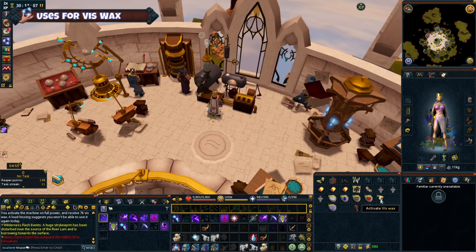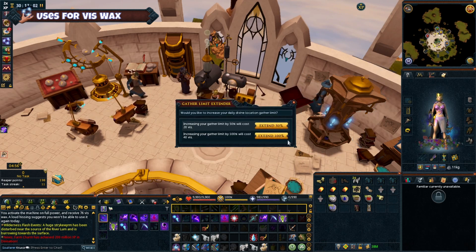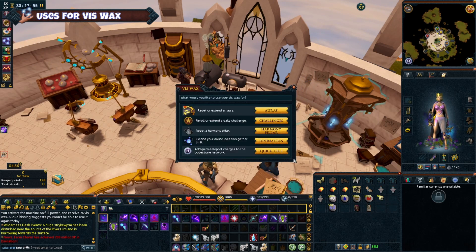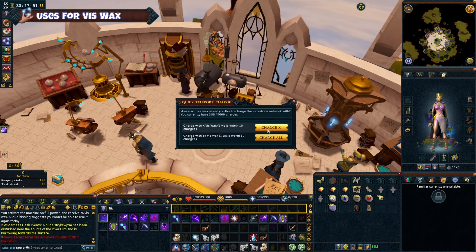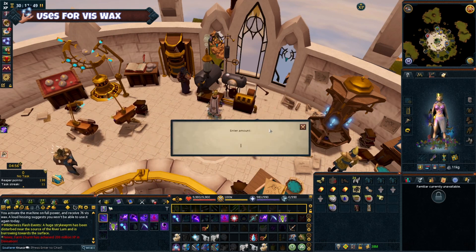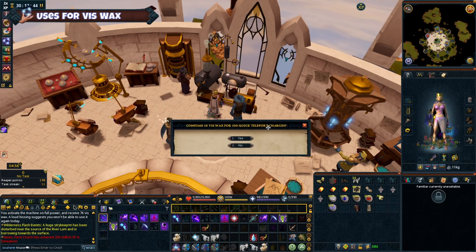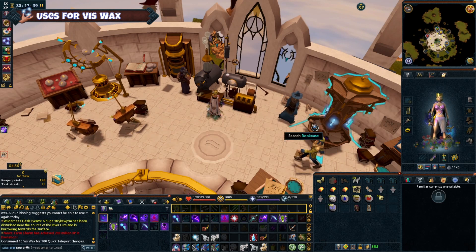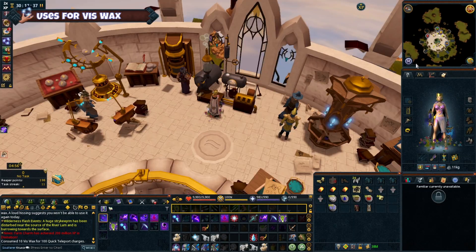You can extend your divine location limit — you can actually increase the limit by 50 or 100%, so it allows you to collect that much more of the resources from the div locations like the rocktail pools or any of the other divination created pools. And finally you can add quick charges to your lodestone network teleports, which allows you to teleport around without the long animation when you click the lodestone location. I usually keep mine at around 400 to 500 charges and then just sell the excess Viswax.